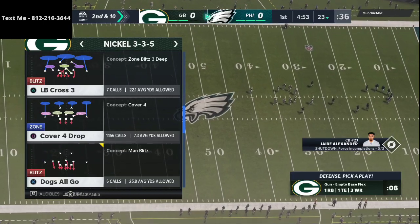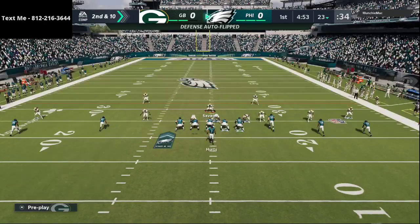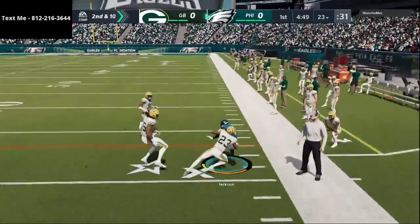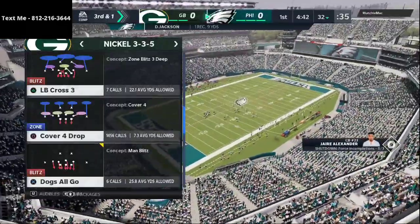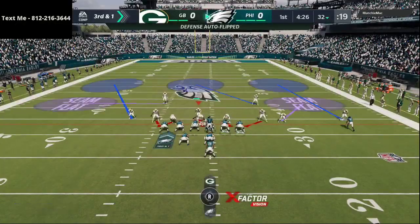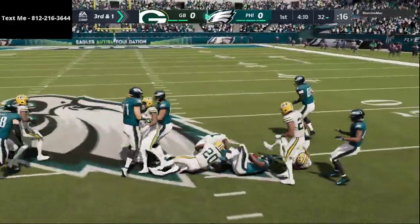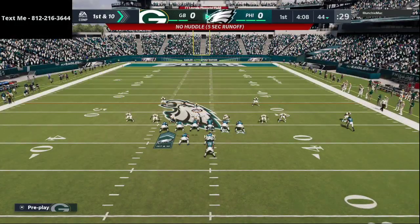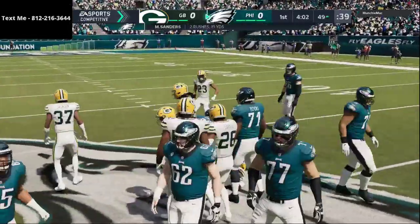I'm breaking down my offense and defense. On offense I'm running the Las Vegas Raiders playbook — a new scheme I'm working on out of the bunch tight-end formation in particular. On defense I'm running my patented nickel 3-3-5 wide. I think nickel 3-3-5 wide is the best defense in the entire game, and if you want to pick up my full nickel 3-3-5 ebook for $15, every single pro in Madden is running this defense — the link is in the description. My phone number is also in the description if you have any Madden questions.